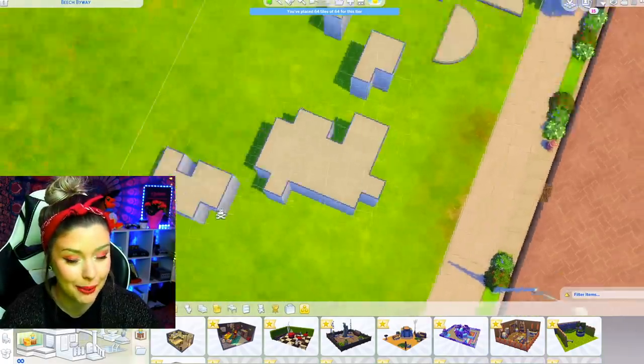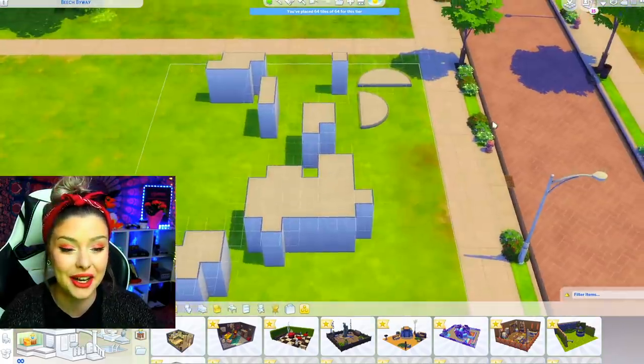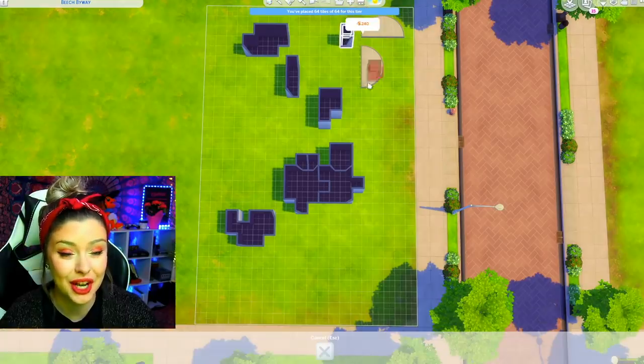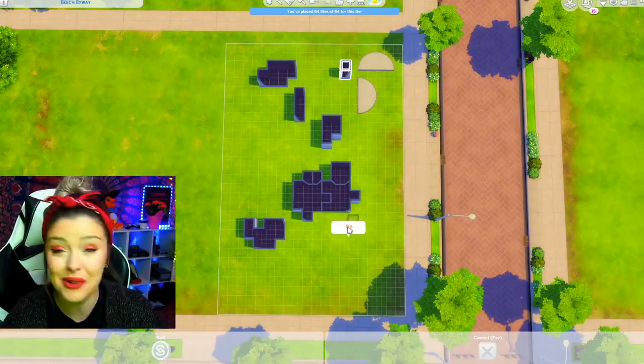So what is this looking like at the moment? We're going to end up with a really weird shell, but once we roof it and add windows, doors, and everything else, this is going to come together — I promise. I literally did this recently on my channel with the word 'The Sims,' so if we could do that I think we'll be okay here.